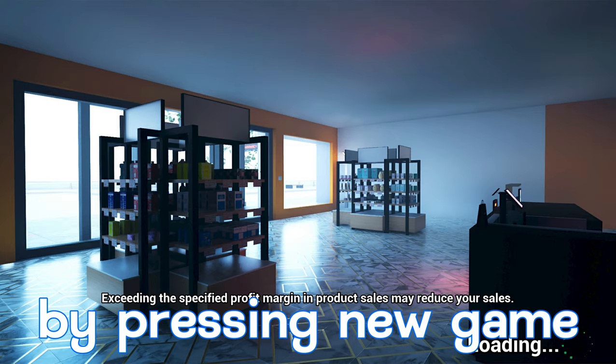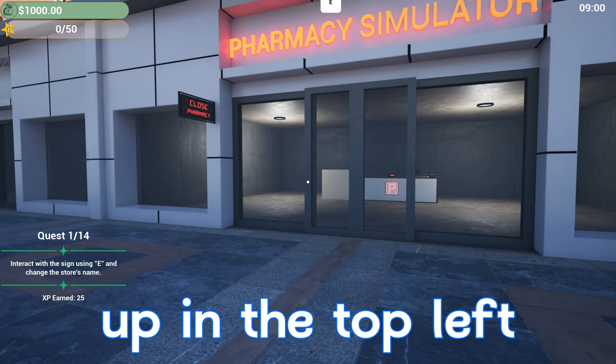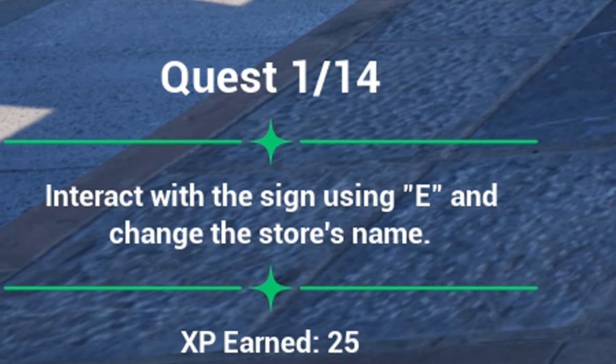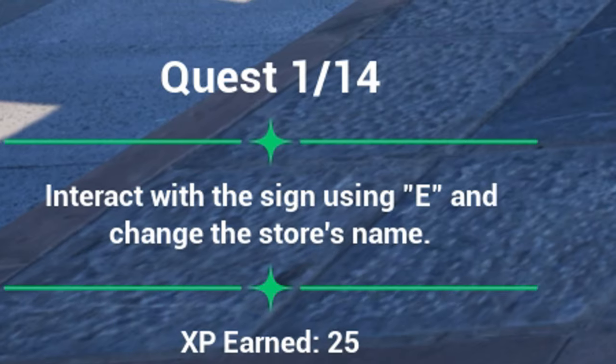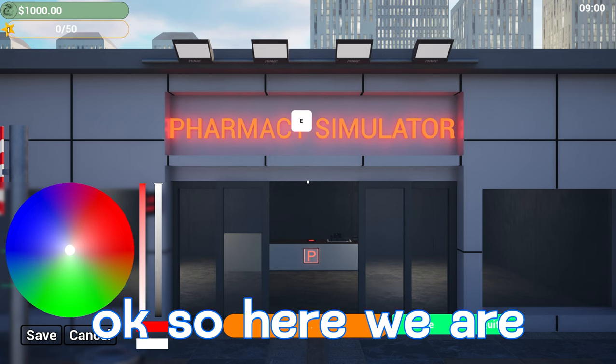We're going to start off by pressing new game, starting us off with a thousand dollars, currently level one. Up in the top left is where it says all of that, top right is going to be the time of the day, and then the bottom left you guys can see we have requests. We have one out of 14 quests currently. The first one says interact with a sign using E and change the store's name.